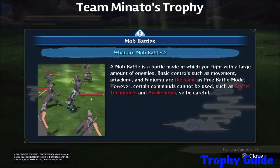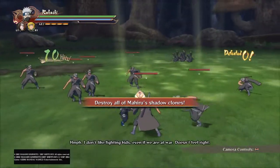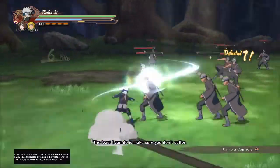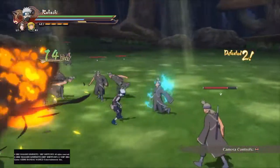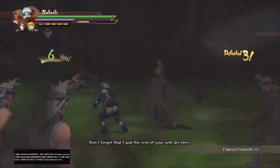To do that you need to complete a fight in S rank. I'm going to show you an easy way to do that — it's not a big deal. You'll be playing as young Kakashi, and you have to get an S rank by attacking the enemy enough, avoiding their attacks, and keeping your health above 90%.